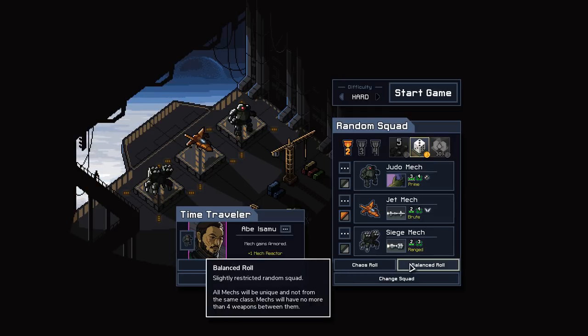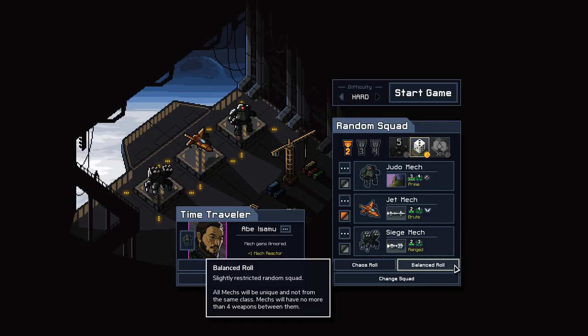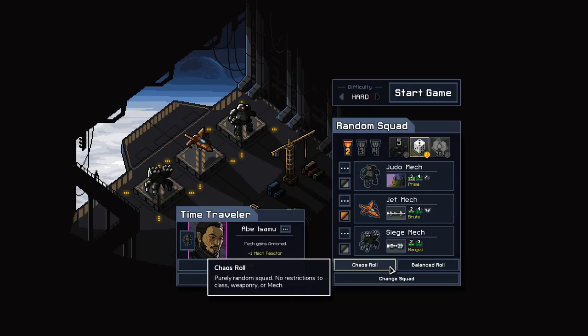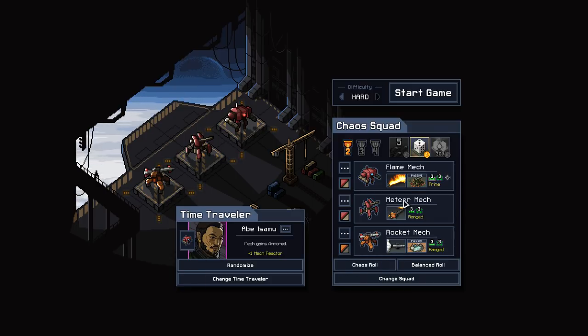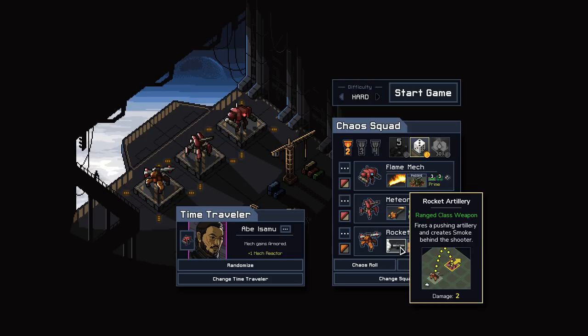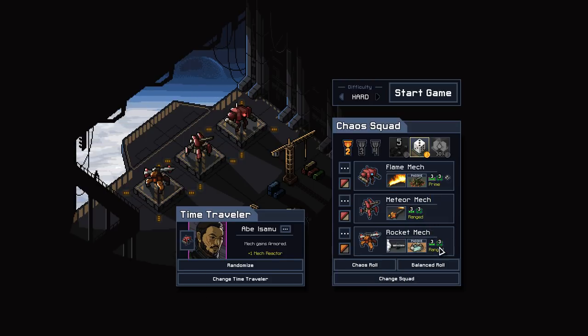We're pretty much just trying to make it to the end of Island 4, to get grid defense up to 30%. I'm pretty sure when you click on the thing, it gives you a balanced roll — all mechs are unique, no two mechs from the same class. Why don't we hit chaos roll? With the chaos roll, it's just completely random, no restrictions. This squad is actually... maybe too good? I don't want to turn them away because they're good, but it's a little too similar to just playing Flame Squad.